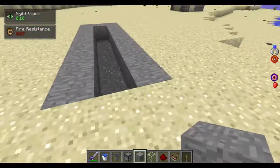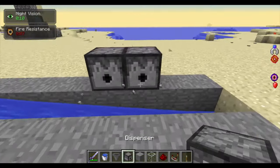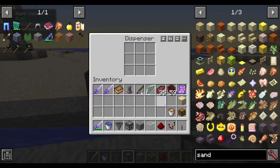Build a 9x3 hollowed out rectangle. Place a water block at the end. Six blocks down, place two dispensers with a lava bucket inside each.